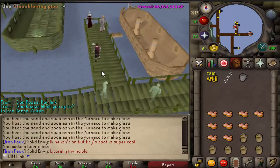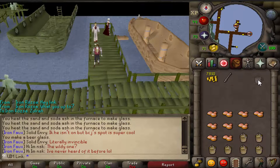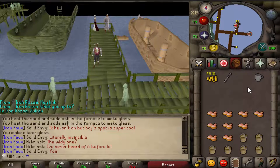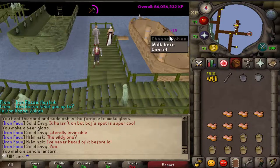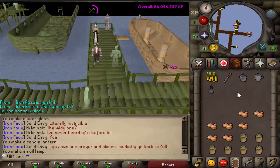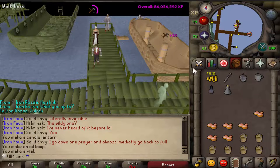Now I'm going to go through the XP that you get at different levels. So now that you've seen the method — where it's at on the map and what you need — I'm going to go through the XP for each item you can make. As you saw, the first item I made was a beer glass, which is about 18 XP. Then you can make a candle lantern, then an oil lamp which is I think level 23, and then a vial which is level 33 — I know that for a fact. You can see the difference in XP as you go along.